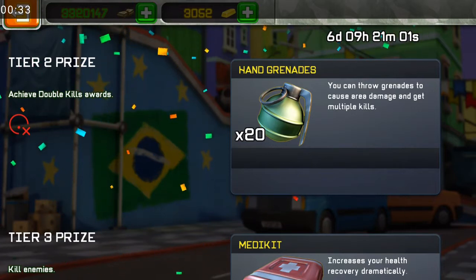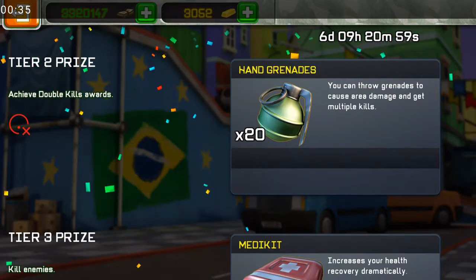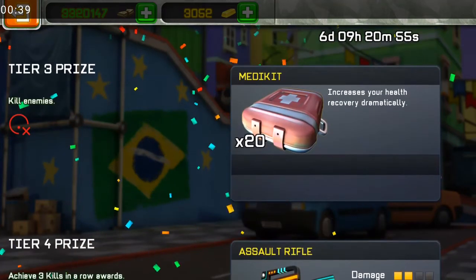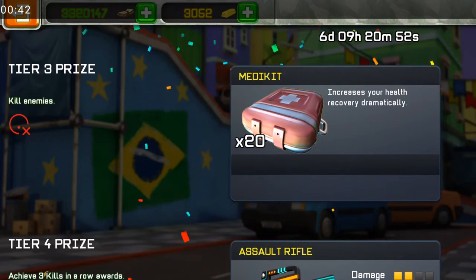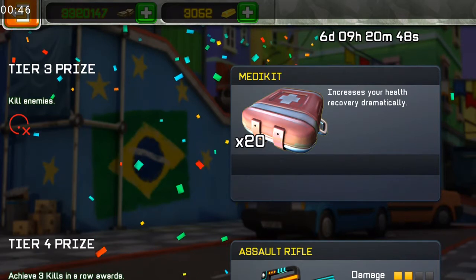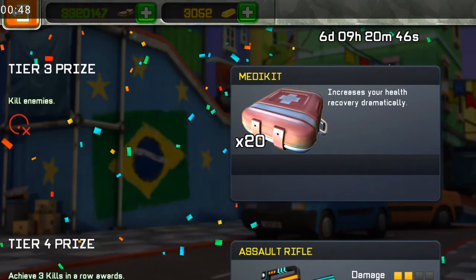For example, the Dragon Break Cannon — that's just an example, use whatever you want. For Tier 3, kill enemies: you can try to kill them with the Firework Card. Sensei Star Wars is using that.